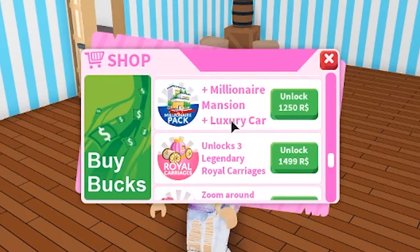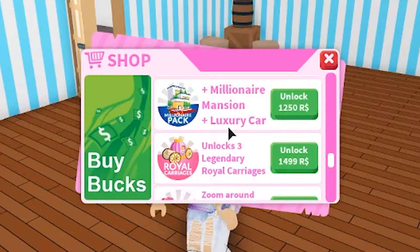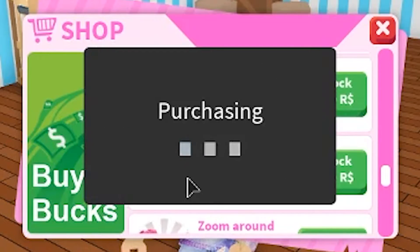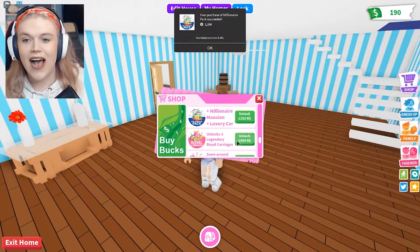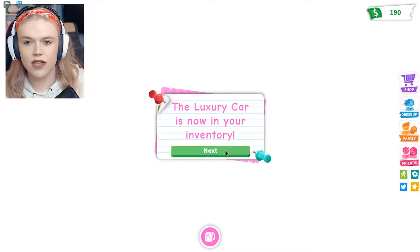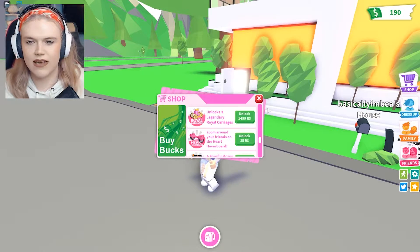There is a millionaire mansion plus a luxury car. Do you want a millionaire mansion or a luxury car? Why yes I do. So I'm going to buy one. And there we go, I just bought one. So what do I need to do to get it? The luxury car is now in your inventory. Your house has been upgraded.